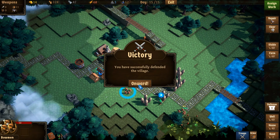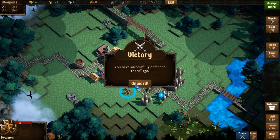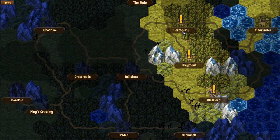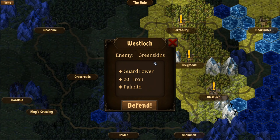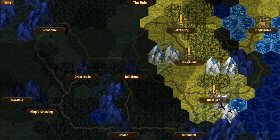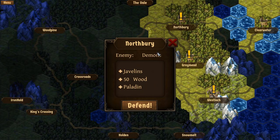You have successfully defended the village. This is where Veilguard is a little different from most city builders — you actually move forward. So we go onward to the map and decide where to go next. We defended Clearwater and are moving the front lines up. Three choices: Northbury, Grey Med, or West Lock. Each shows us what we'd get — Northbury offers a paladin hero, 20 iron, and a guard tower unlock. West Lock offers 50 wood and another ranger hero. Grey Med offers heavy walls unlock, a ranger, and 50 wood.